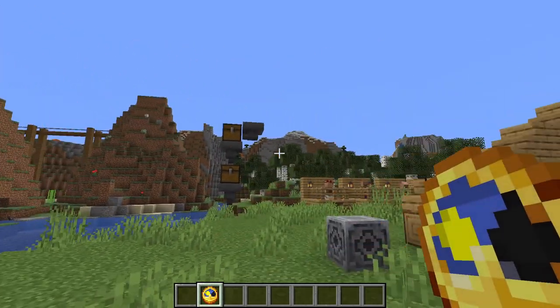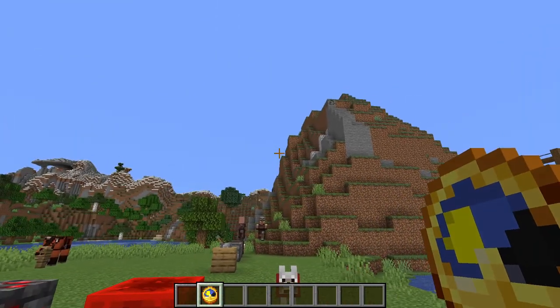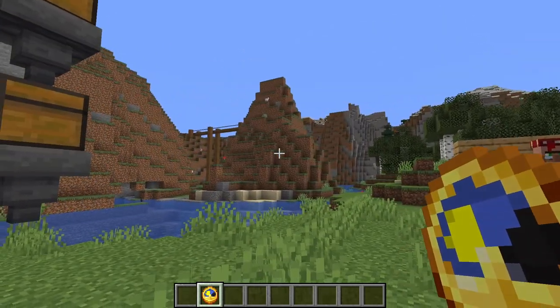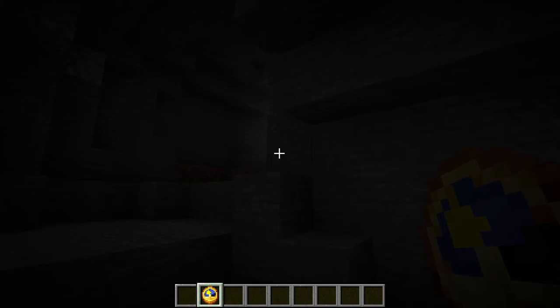But what use is the clock? If you're above ground, you know what time it is — you can see the sun. The best place to use it is when you are underground, especially in caves, and you need to know what time it is. As you are underground, you can't see what time it is at all. So you want to know: is it safe to come up? And you can see it is daytime.